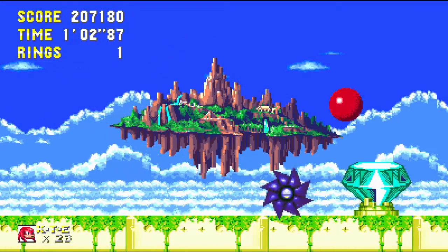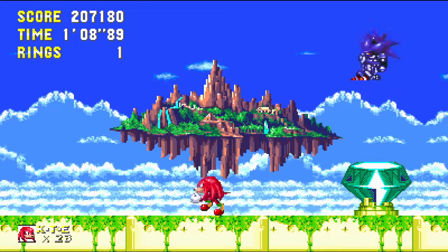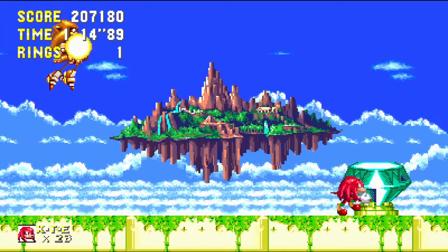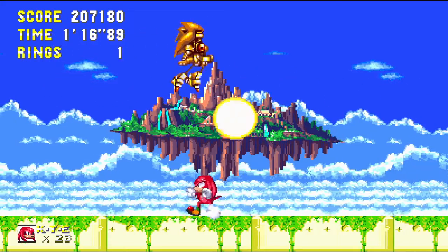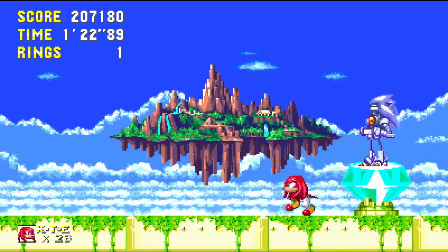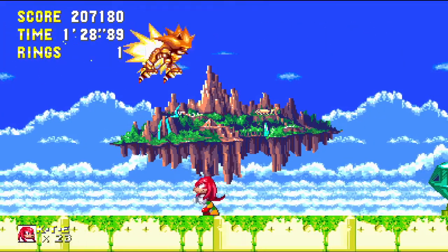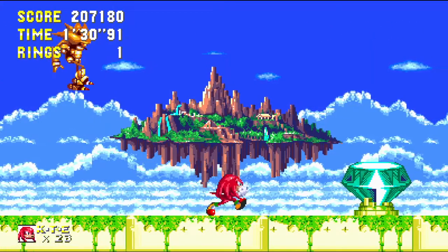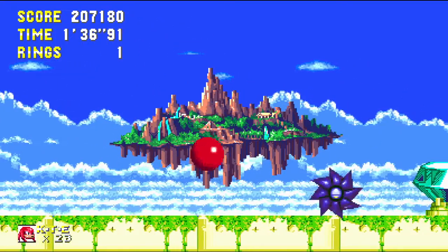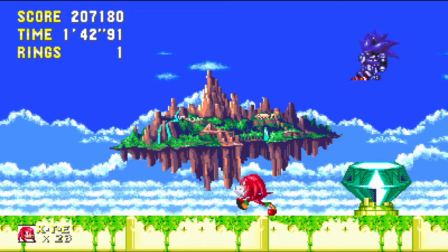You want to avoid the three orbs, and normally you can get two or three hits in. I'll just let him fly about and shoot his lasers. On the seventh and eighth hit, he does have a slightly different pattern, so what I'll probably do is get one hit in here, and rather than destroy him outright, I'll just graze his feet so that you guys can see what else he's got up his sleeve.